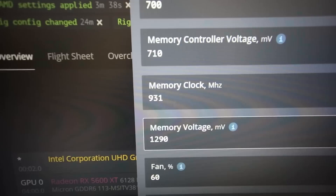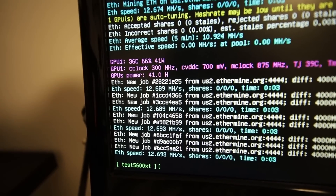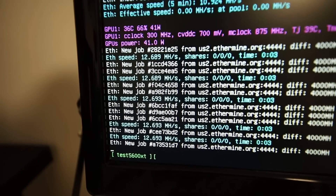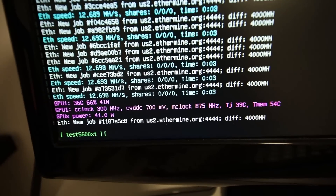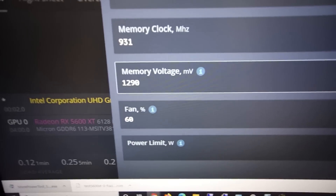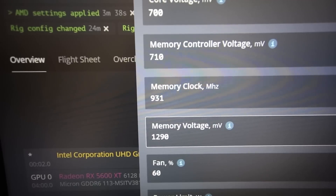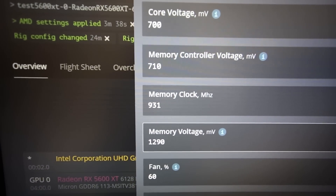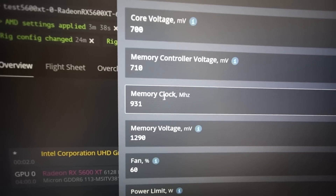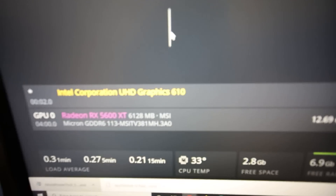I tried changing the mem clock — adding just one point to 931 — and it pretty much crashed the miner down to 12 megahash, same thing that happened in Simple Mining. It went back to default at 875 on the memory. So I can't get past 930 on this GPU even though it's BIOS modded and I think the mem clock was passed to 1000 or so. It looks like the memory is just locked on this card — I cannot get past 930 MHz on this GPU.